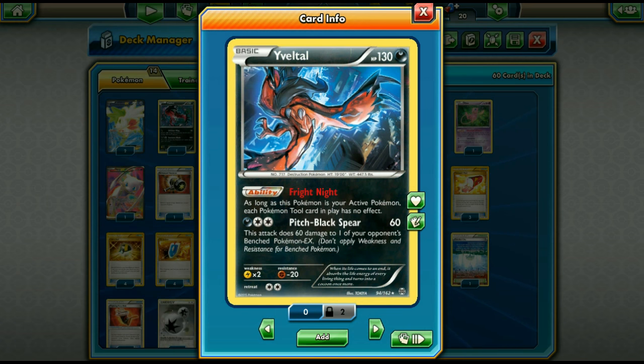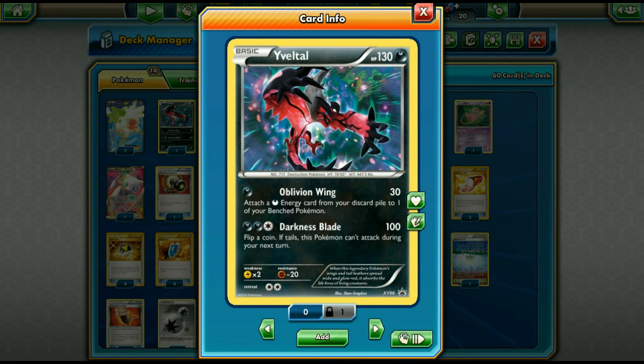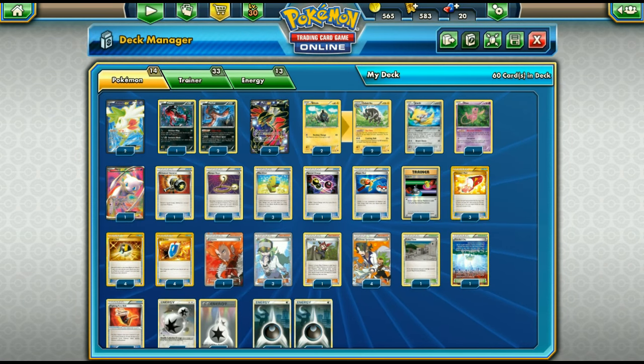The main focus of the deck is Eelektross. First you've got Eelektross EX — Evil Ball destroys anything in its path, it's a very powerful attack. Then you've got the Pitch Black Spear Eelektross, which is great for setting up knockouts on Shaymin. You can Lysandre out a Hoopa and Pitch Black Spear for four prizes. Baby Eelektross with Oblivion Wing is a good way to get energy in play and is nice to start with.